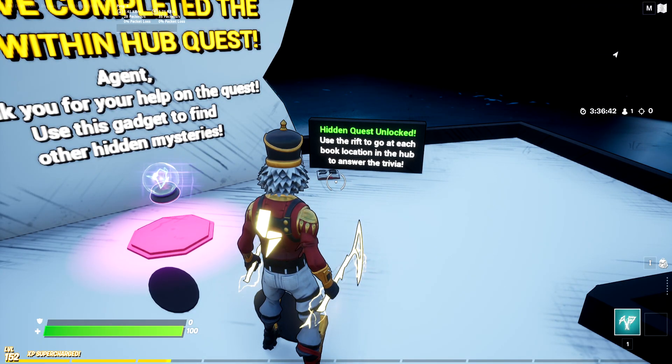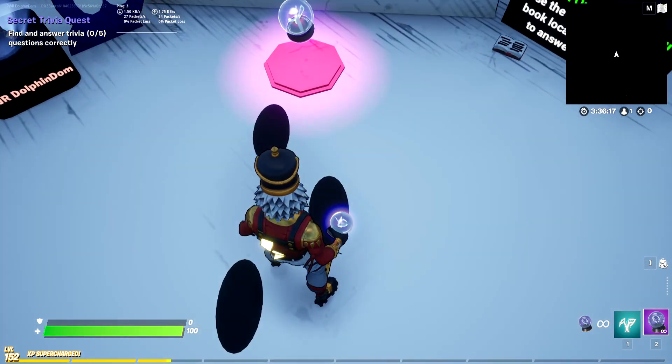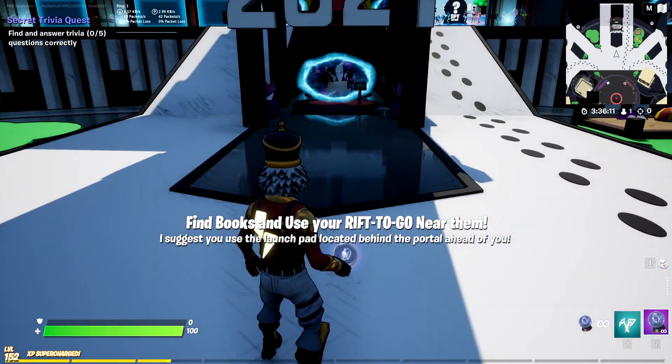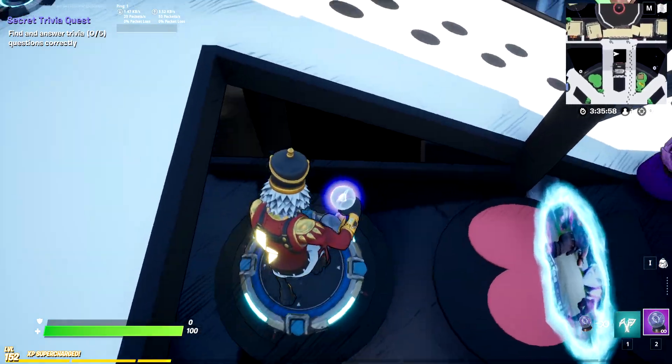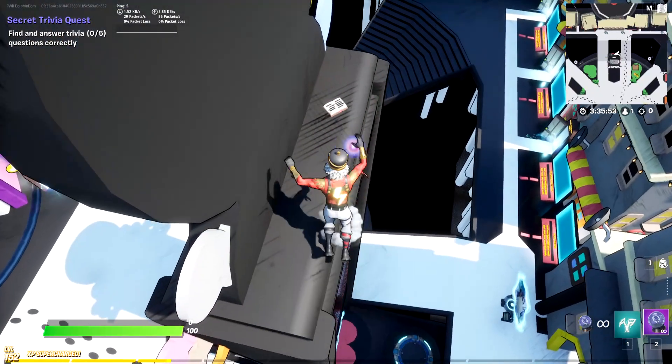Use the rift to go at each book location in the hub to answer the trivia. Pick up the rift, use it, and we shall begin the second scavenger hunt — the book hunt. The first book is pretty easy to find. You're given a hint to use the launch pad to find the book. Jumping on the launch pad behind the main rift will shoot you up to the top of the llama drop, where you're met with a question.